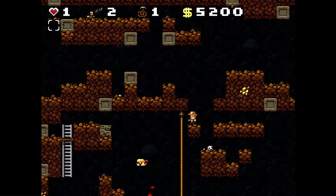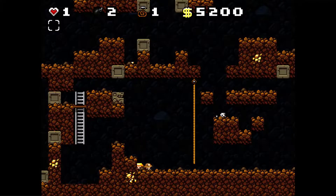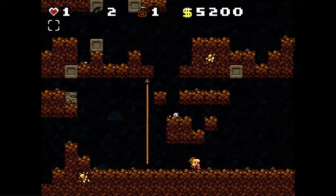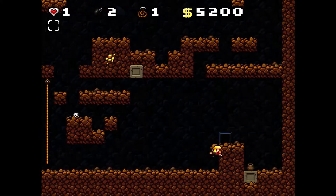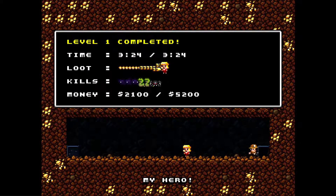Sorry - whoa, you alright? She took a tumble. There we go. I'll just collect this gold - or not, I guess there wasn't any in there. It took me three minutes and 24 seconds to complete. I got a lot of loot and I got a few kills, which gave me a total of five thousand two hundred dollars and a kiss from the lovely princess.